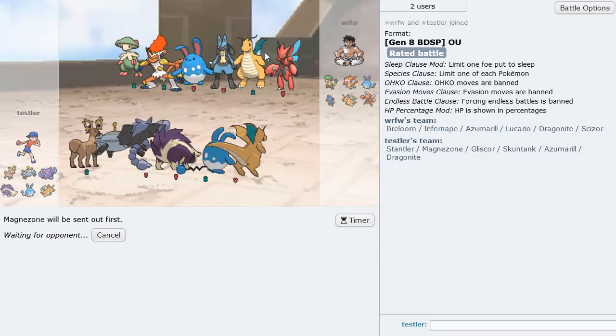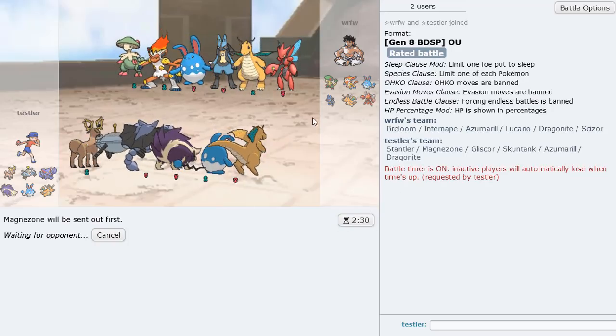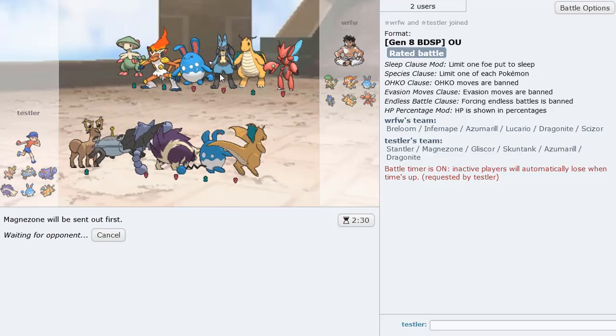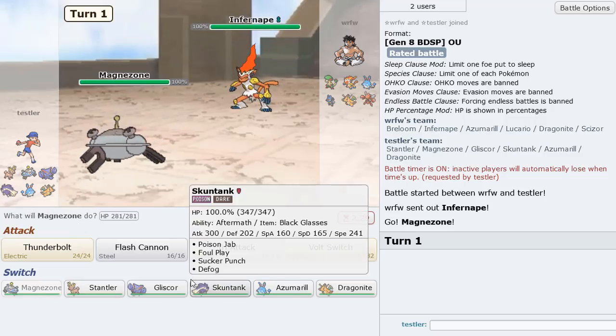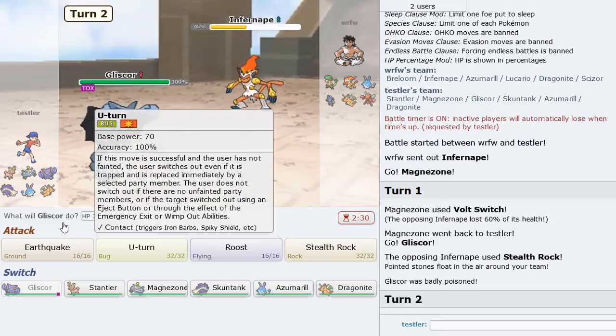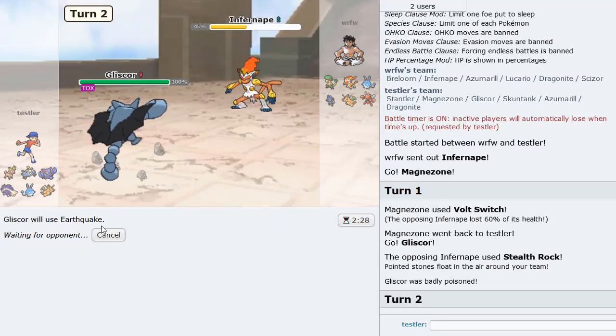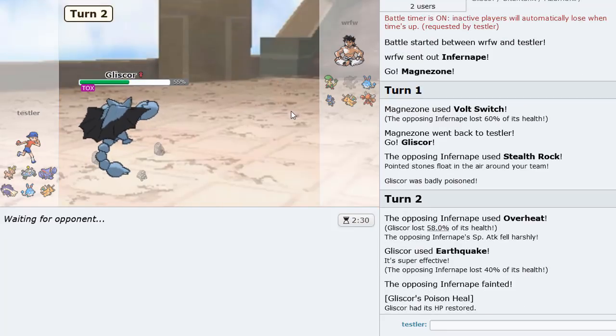I'm going to immediately Volt Switch out. Infernape lead — no, this is the Stealth Rocker. Go right into Gliscor, he gets Rocks up, I'm going to Earthquake. Or I click Rocks to break all his Focus Sashes, but I want to Defog so I'll Earthquake. We eat that up pretty well. If that was an Overheat, a Life Orb Overheat would not have knocked me out — probably maybe. Breloom is in — we're going to U-Turn out.